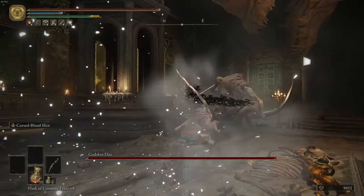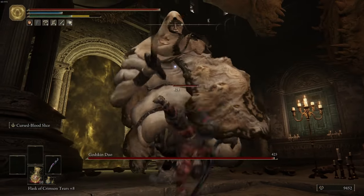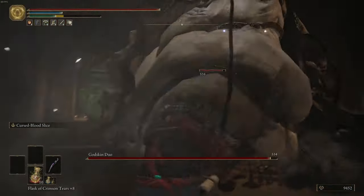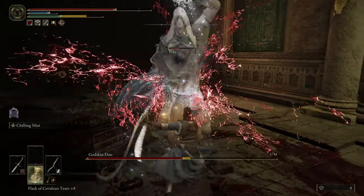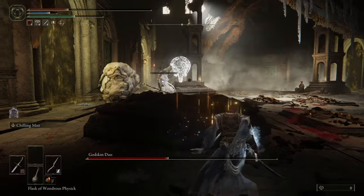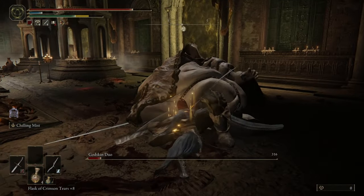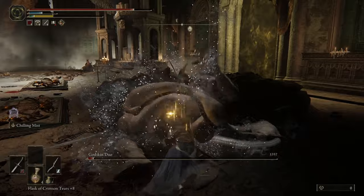Godskin Duo is a notoriously annoying fight, mainly because you are fighting two bosses that don't really take turns while attacking. The other annoying thing about them is when you defeat one, the fight isn't even close to over. They can summon each other back. Even if they are both defeated, one will be spawned back because the boss's health is not completely depleted.